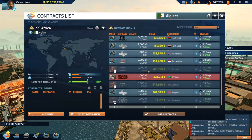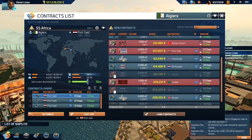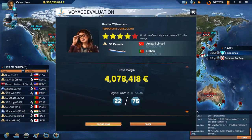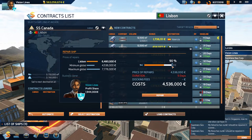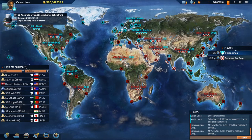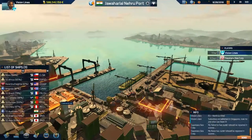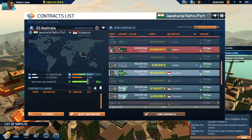I keep talking about getting another vessel over in the NA East region but keep holding off. We need to get you repaired — 6% — we could go to Jeddah or Port Said. The Canada is now in Lisbon, hopefully we can repair her. Then trying to get her down to Africa — Dakar easily done. The goal is to get something to Africa West and then Africa East after that.